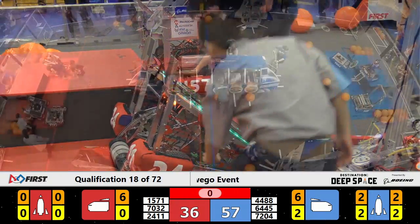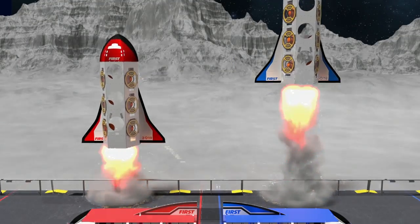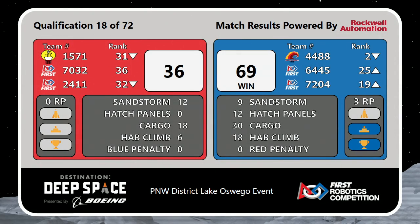And we have our final scores for that match. Watch the little rockets take off — it'll tell you who wins. That would be the Blue Alliance with a score of 69 and the win, and three ranking points, as we move on to qualification number 19.